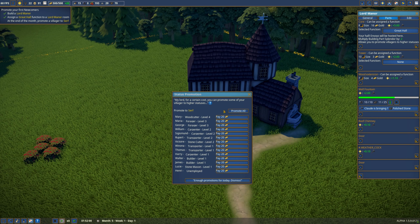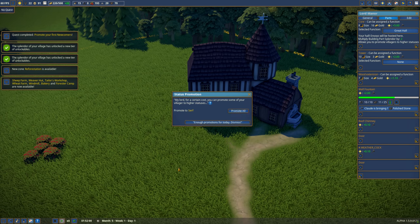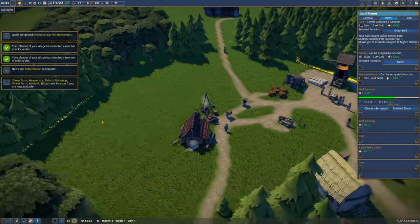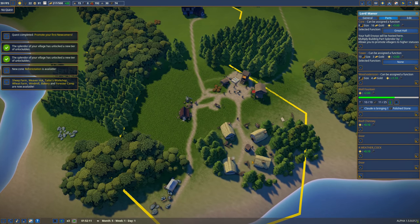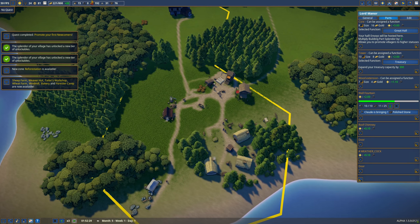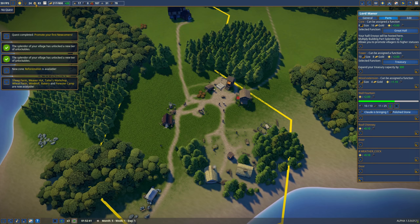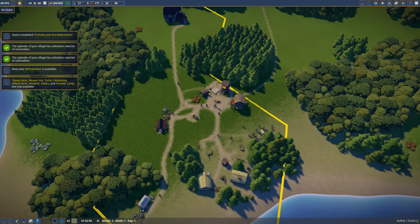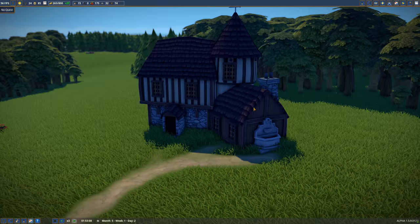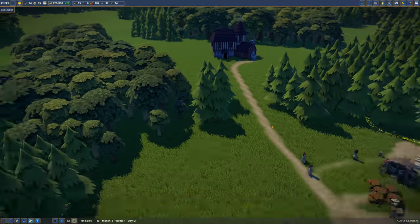My lord, for a certain cost you can promote some of your villagers to a higher status. 20 gold to turn them all into serfs - let's go for it! We now have 22 serfs, which means we're going to need some more space for houses. The tower can be assigned a function - let's say it's the treasury then, because we were capping out at 500 before and now we can have 800. That's what I really like about this - not only do these extra bits look cool and it's fun to make them, they actually do something in the game as well. It's really quite neat.